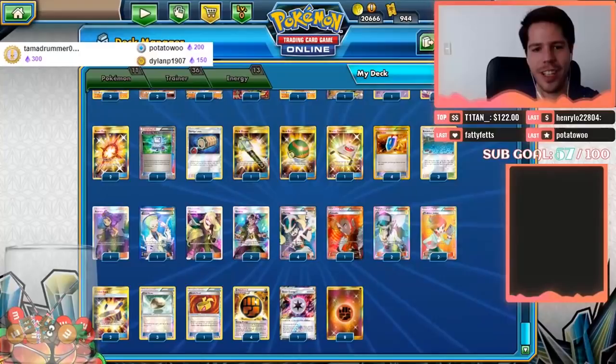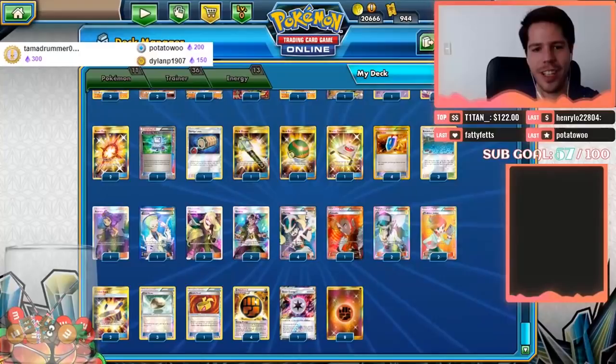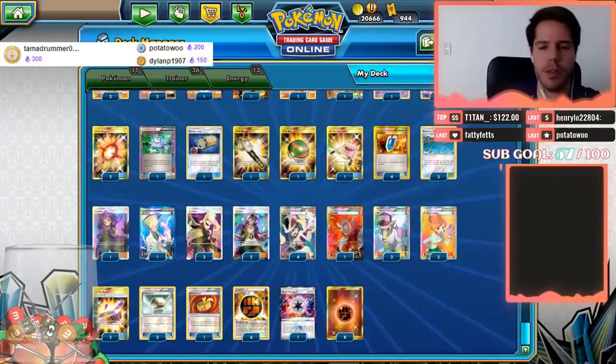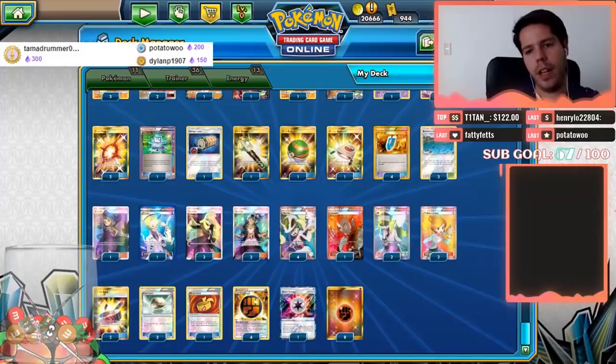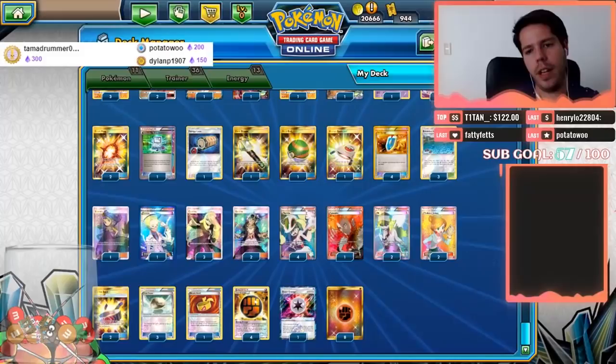...one Energy Loto which is kind of better than Professor's Letter because it has a chance of finding Strong Energy, one Computer Search, one Rescue Stretcher, one Field Blower, two Choice Bands, one Muscle Band, three Float Stones, and three Brooklet Hill which add even more consistency. We're only using basic Pokémon so we don't have to worry about playing multiple copies to find evolutions.